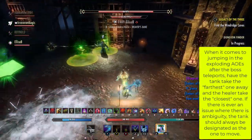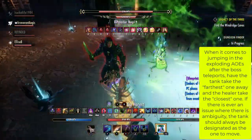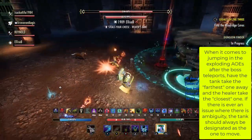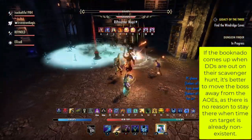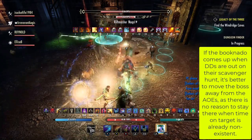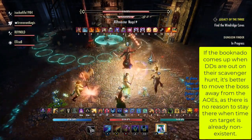A quick tip for the exploding AoEs: designate someone to take the far one and the close one, and if there's any ambiguity, always make it so that one person is designated to move, that way there's no confusion. If your deities are still off doing the scavenger hunt when the second Booknado comes up, feel free to pull the boss out of the tornado, as we don't really need to worry about time on target there.